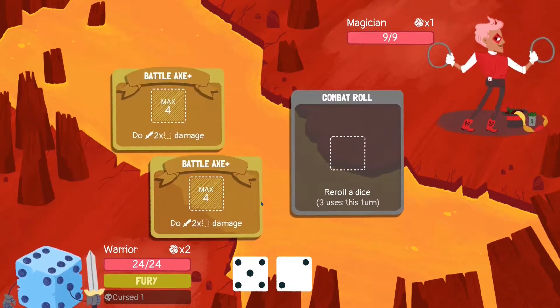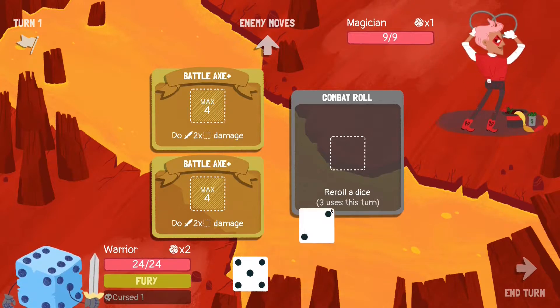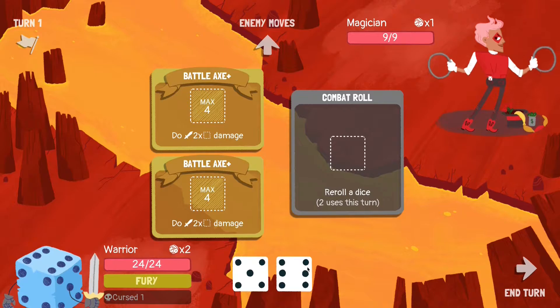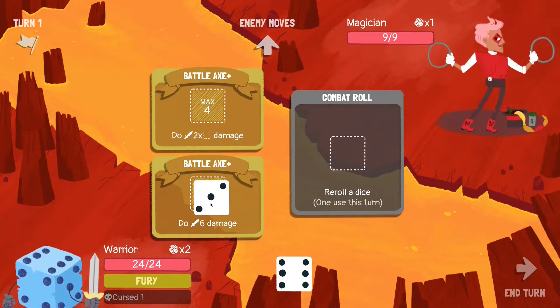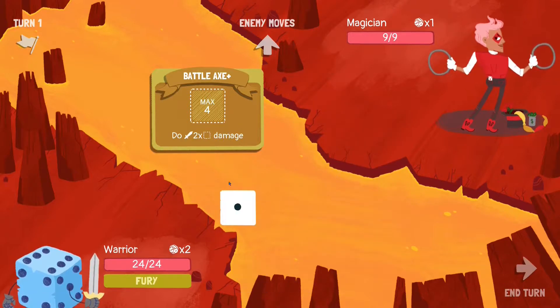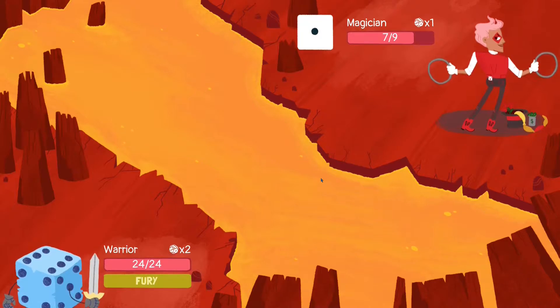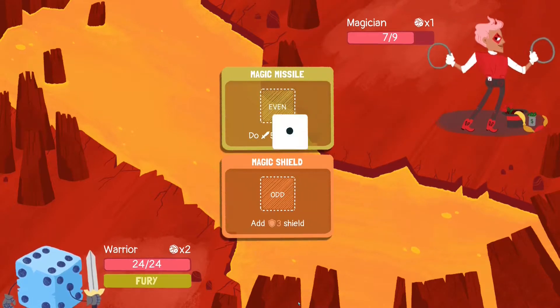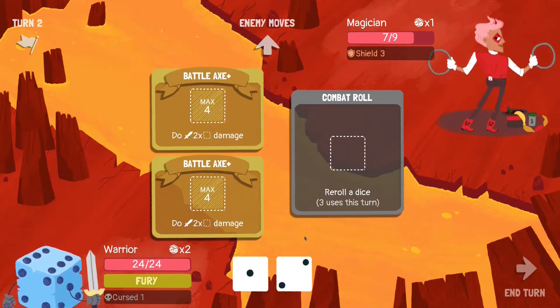Dicey Dungeons is basically a card battler with dice — that's the easiest way to explain it. All these things you see in the middle of the screen here are called equipment, and it's basically how you interact with the dice to hurt your opponent. The whole idea is you want to do as much damage to your opponent as you possibly can in the moves allotted.